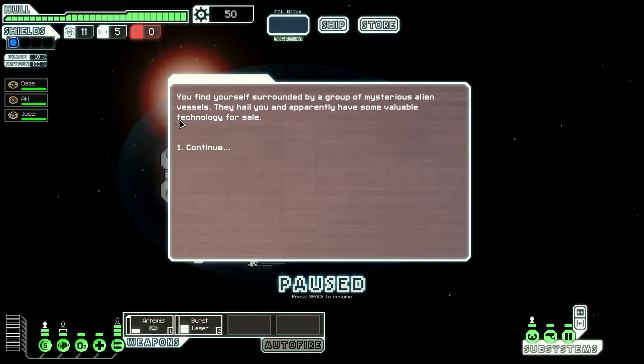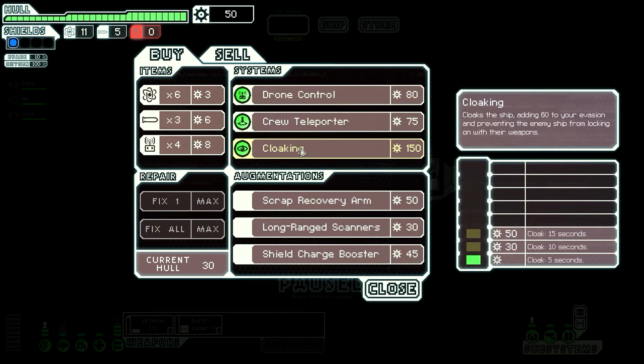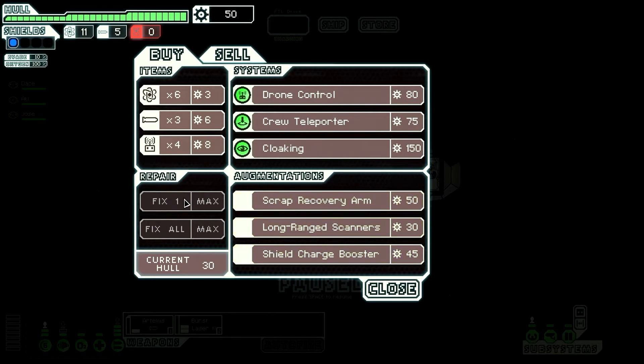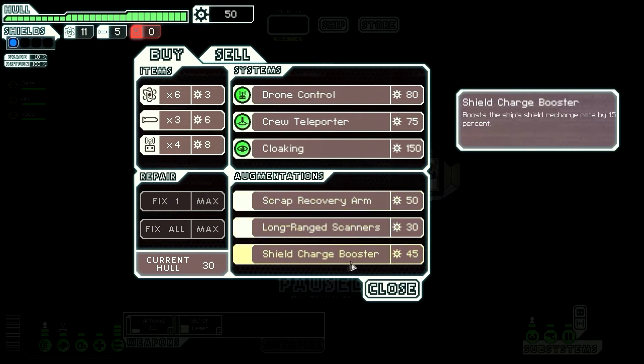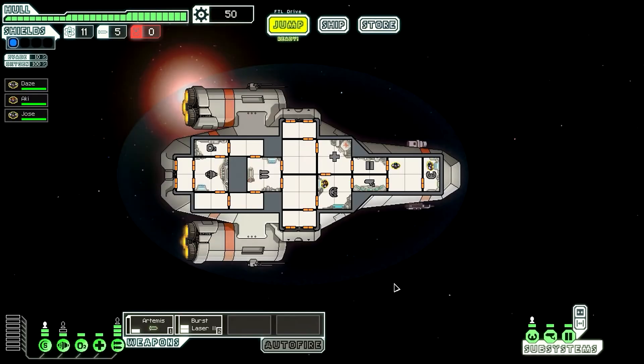They hail you and apparently have some valuable technology for sale. This is the store. Here you can get fuel, missiles, and drone parts. They sell you different systems so you can install them in your ship to get more out of it. Augmentations, repair — sometimes they have crew members you can recruit, sometimes drones you can buy. You can also sell stuff here.